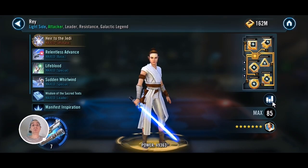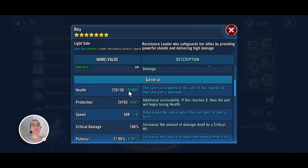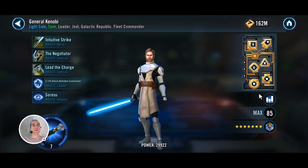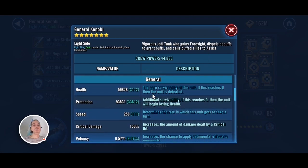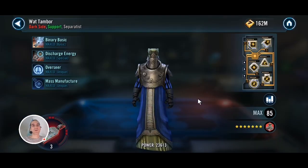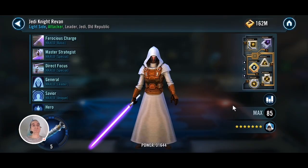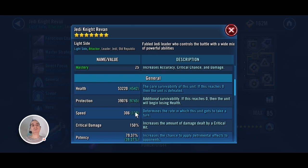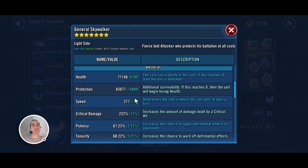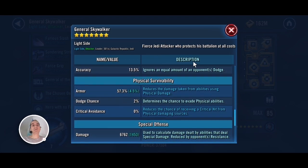Let me show you the mods of my first opponent. Rey is fully maxed — all the Zetas, ultimate and everything — quite decent speed and health. We have Relic 7 Kenobi modded for protection and defense. A Relic 3 Watt modded for speed at 314. A Relic 5 Revan modded for speed at 306. And finally Relic 7 General Skywalker modded for critical damage at 277 speed.